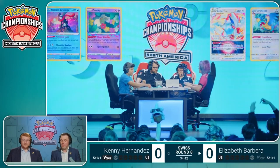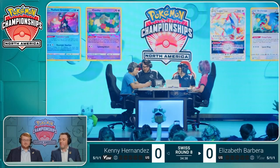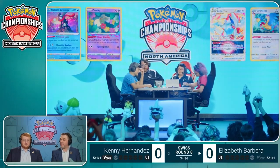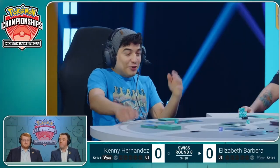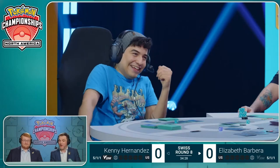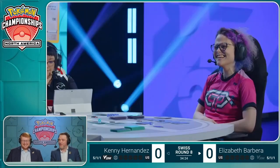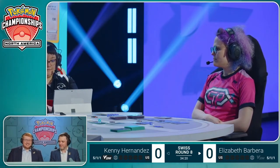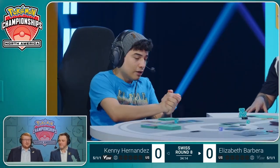So that means we have the potential for a Lugia KO for two prizes. And at some point, the actual main attacker in the deck, Cincino, might be coming out doing damage as well. The good news is that it's Kenny who made the error in this occasion, and they are quite far behind right now — so it may not even be a bad thing if we just move on to the next game anyway. We will get confirmation from our judges in a moment.